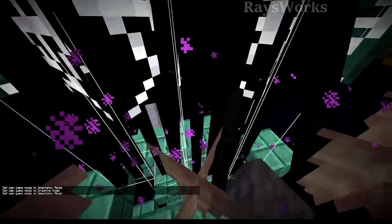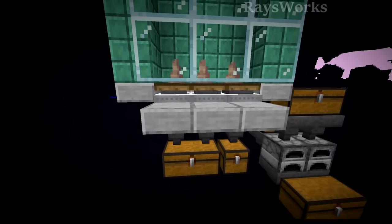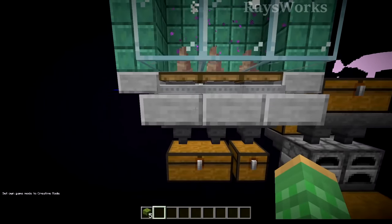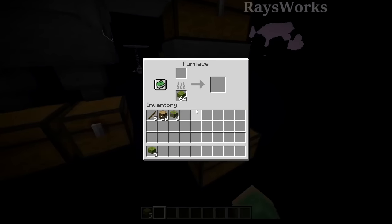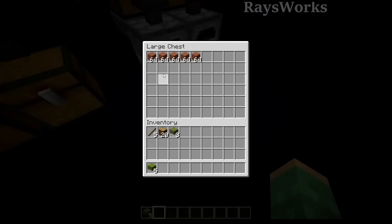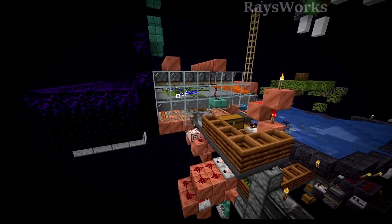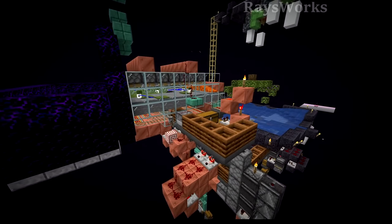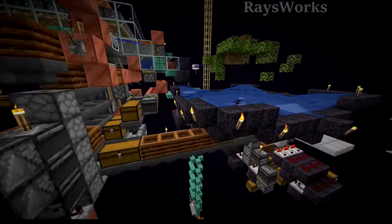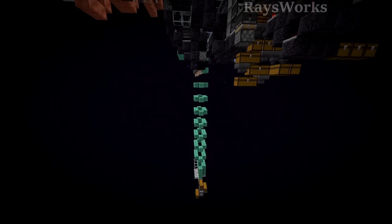The endermen spawn on a platform, fall into cobwebs, and are mad at an endermite. In the meantime, they'll grab nearby blocks such as mud, or if you put dripstone points underneath it can dry out into clay. After picking these blocks up, they hold them in their hands and fall all the way down where dripstone points kill them. Upon death, they drop ender pearls but also the blocks they're holding, which gets stored in this chest. So you can automatically get clay and mud while AFK, producing around 400 clay or mud per hour, with a moss farm providing the infinite bone meal needed.